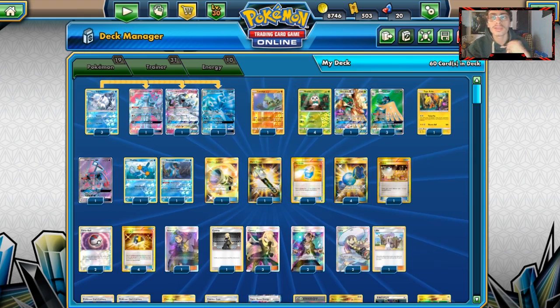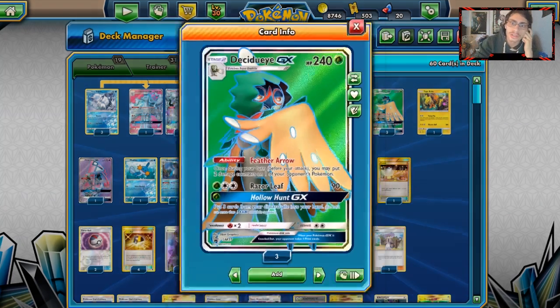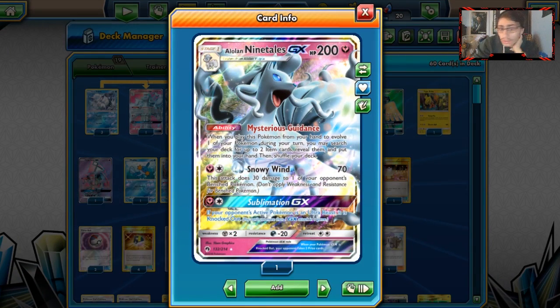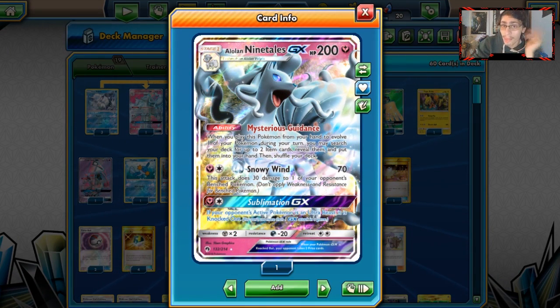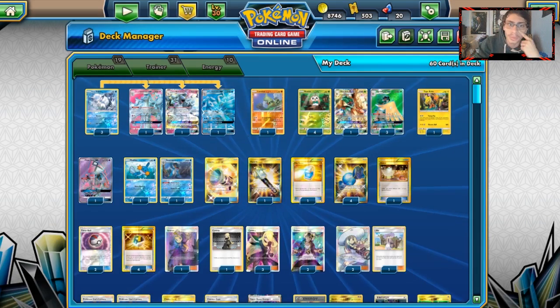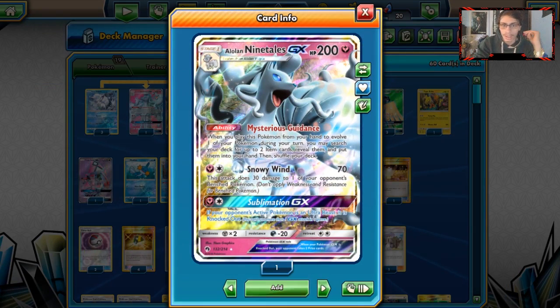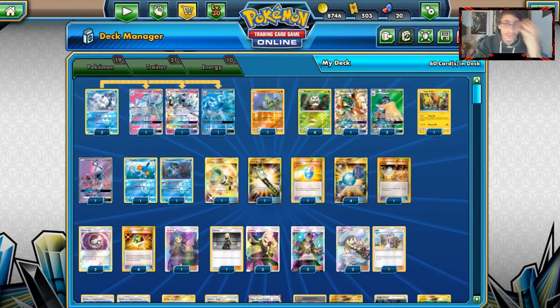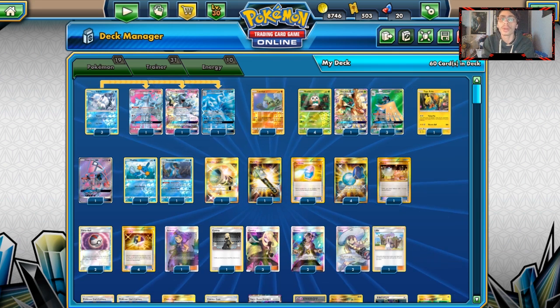Let's take a look at today's deck, which I decided to do Decidueye Ninetales. It seems like the funner deck. I was gonna look at a Ninetales Buzzwole deck, though I still could. But we're gonna look at Ninetales Decidueye, and this deck has a lot of hype — it did well in Japan, so it definitely has potential to cross over.